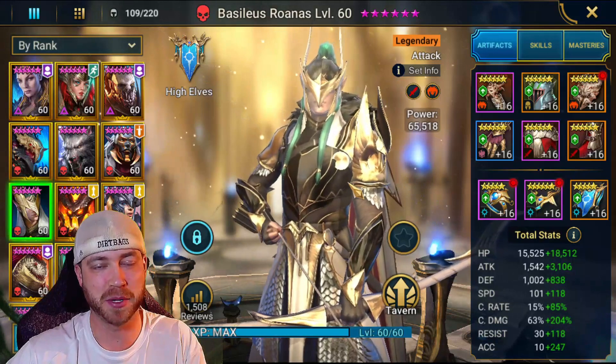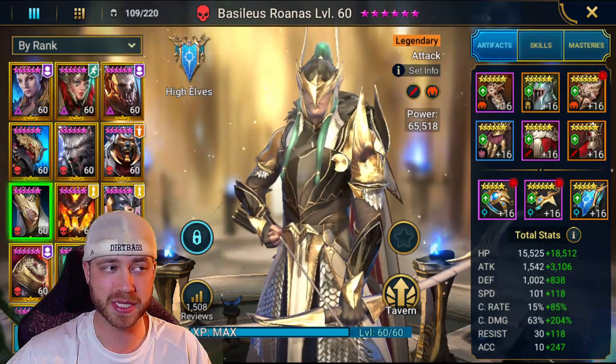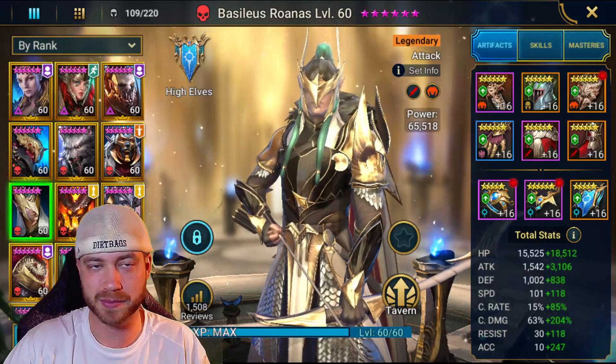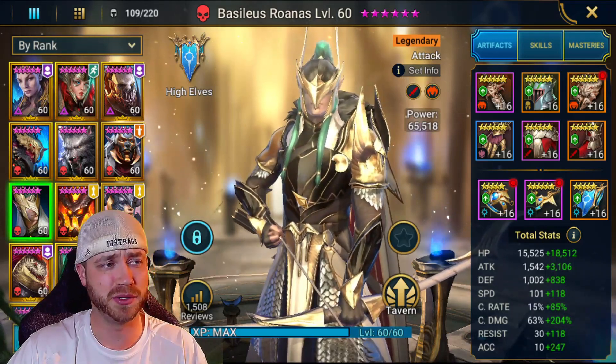A lot of people get him and kind of put him in the vault because a lot of people don't know what to do with him. I've been running him for a while now — I geared him one time and haven't re-geared him since because he just works. You can update him, put him in a relentless set, a savage set, a health set — like whatever you want to do.